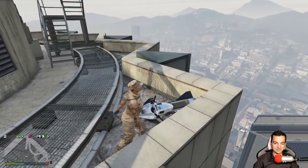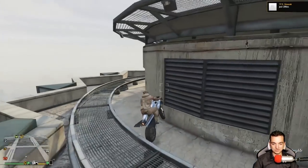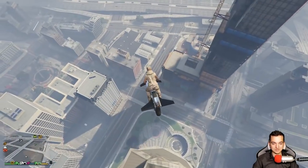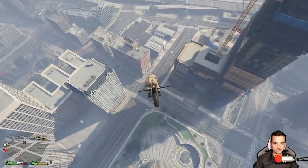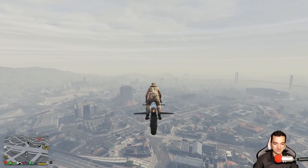Nie udało się na lodowisko, ale ogólnie na szczycie Maze Banku jestem. Czyli wykonałem zadanie i w ten sposób możecie bez problemu wznieść się nawet na granicę wysokości w GTA, tak jakbyście na przykład Hydrą gdzieś tam lecieli w kosmos.